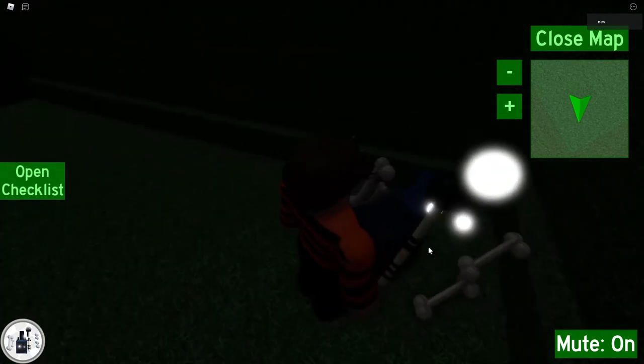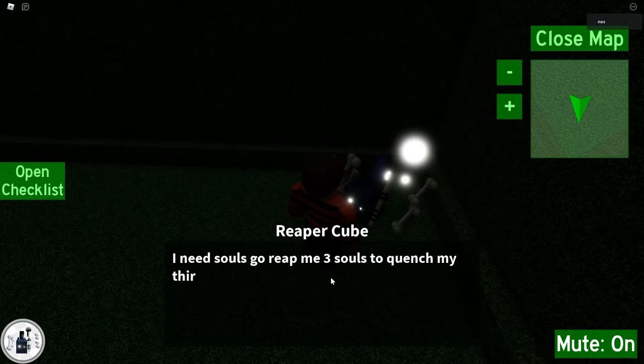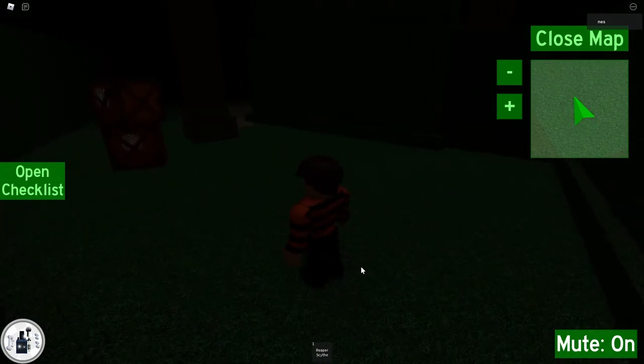Here he is. Click on him. He says: 'I need souls. Go reap me three souls to quench my thirst for souls. Take my scythe to help you bring them back to me when you're done.' That's it.